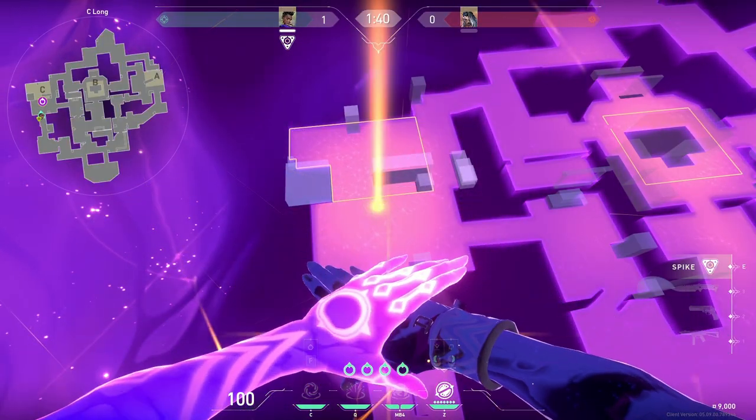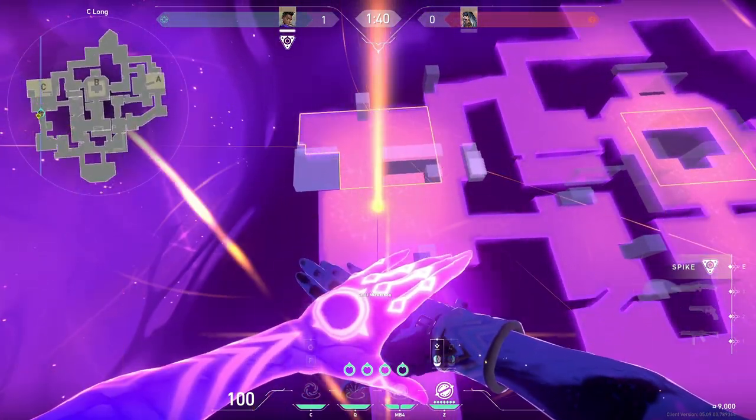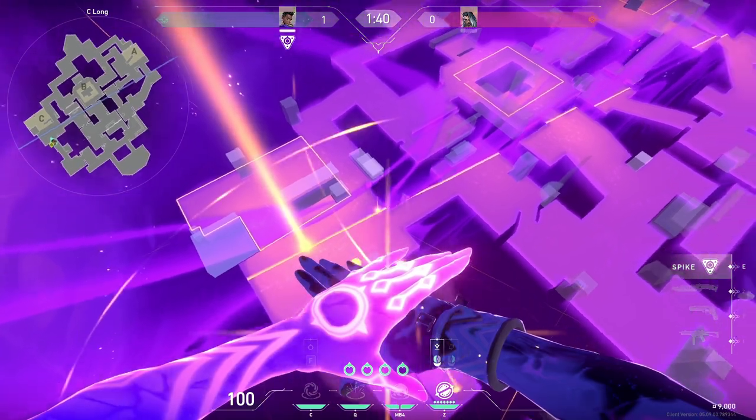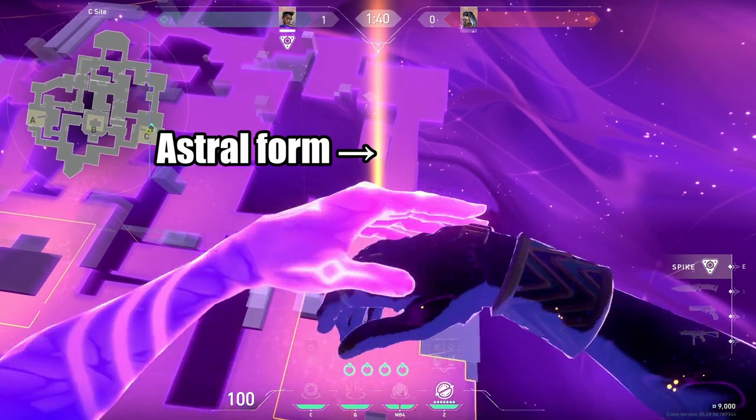To use Cosmic Divide, go into Astral Form and right-click anywhere you want. After right-clicking, the wall will appear and create an axis which you can then rotate in the direction you want the wall to be placed. Here's how to do it if you need to get the wall down super quick.